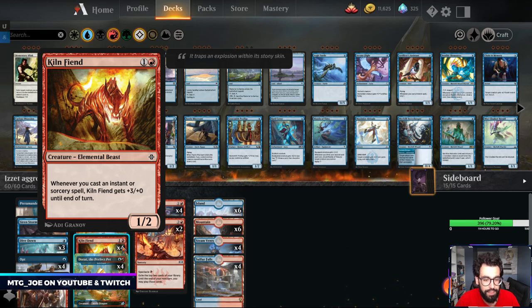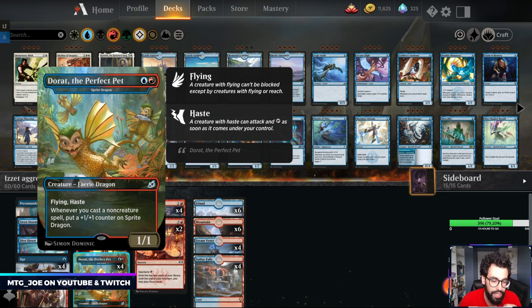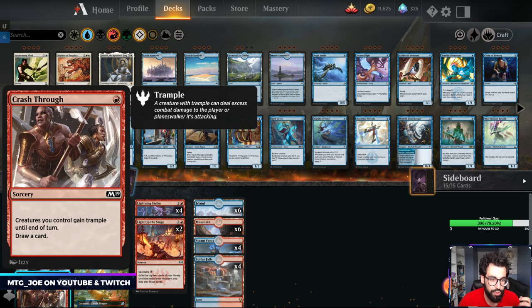Kiln Fiend is a 2-mana 1/2 - whenever you cast an Instant or Sorcery, it gets +3/0 until end of turn. So basically what we're trying to do is cast out a Kiln Fiend or a Sprite Dragon and then just chain together a bunch of cantrips. A cantrip is a card like Opt or Crash Through that cycles itself - for 1 mana it just replaces itself with another card.